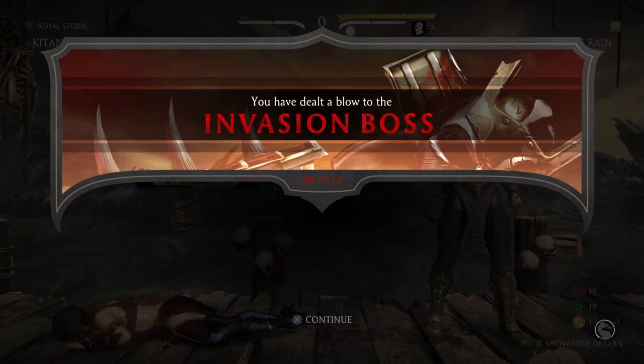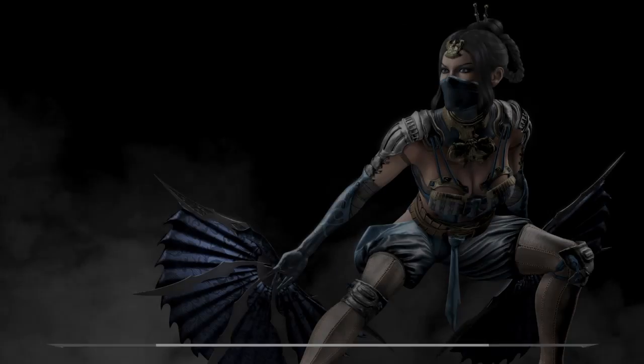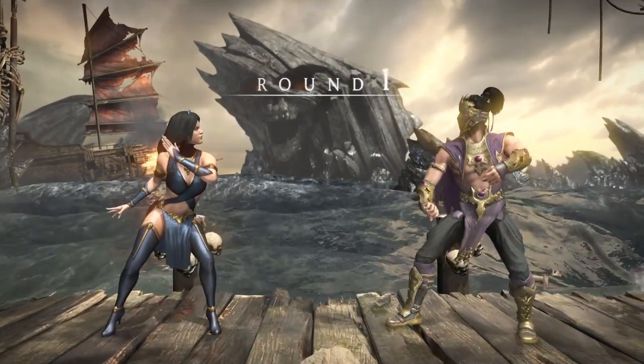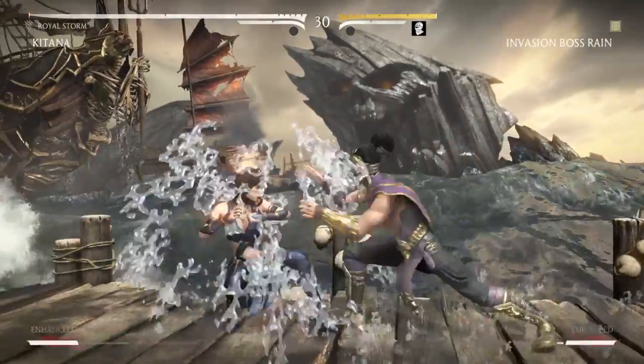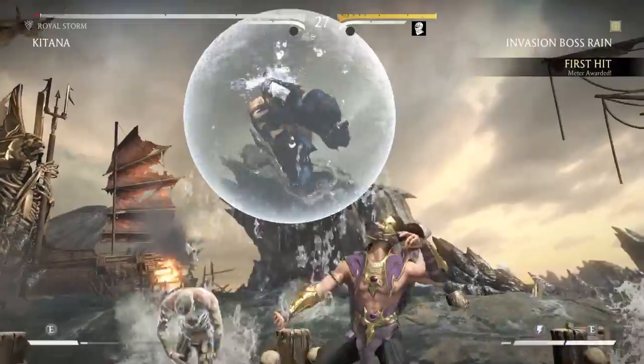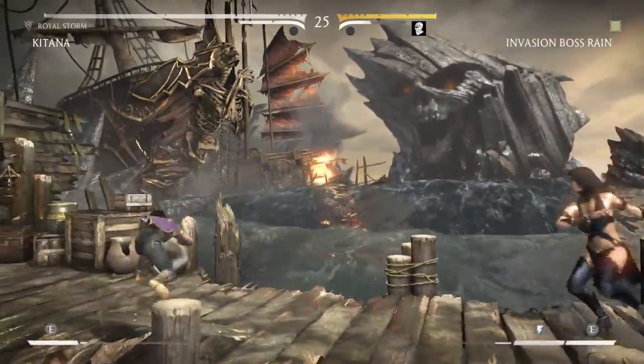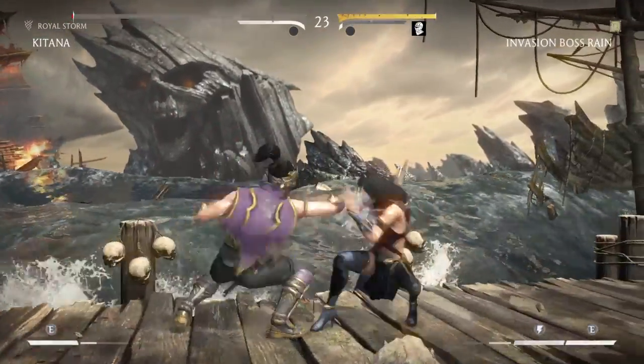The ideal round is just him doing bubbles over and over, and then you eventually blowing that up. Of course, if you're playing a character that can multi-hit, it's much easier to break his armor off of even one or two bubbles. But if you get lucky like that, then you can get it that way.